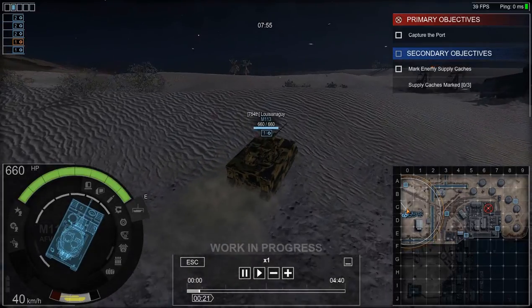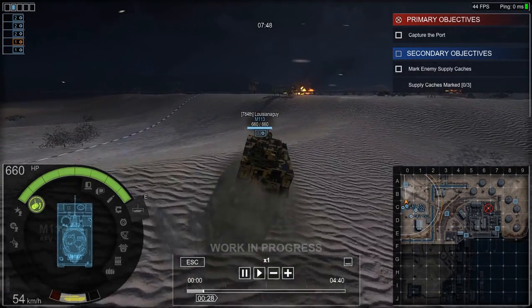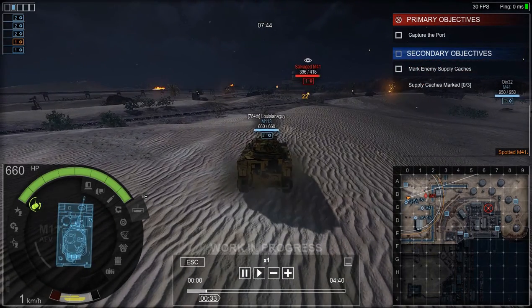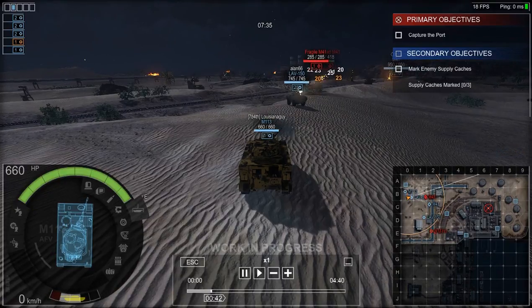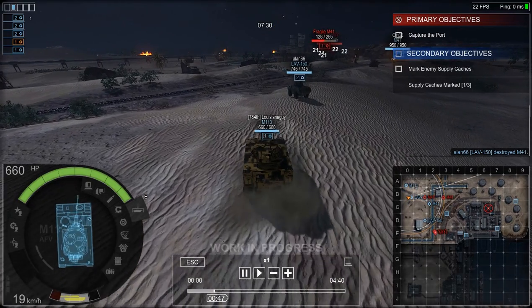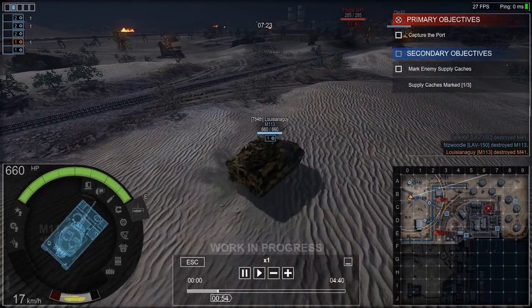I don't do PvP at all — I'm just not good at it. So as you can see, I'm headed for the secondary objective all the way over there. As you can see, I'm doing 22, 23, 24 damage. This thing high rolls a good bit, but it also ricochets a good bit — any amount of angling just really messes this gun up. It just doesn't have the pen, and it ricochets rather quickly.